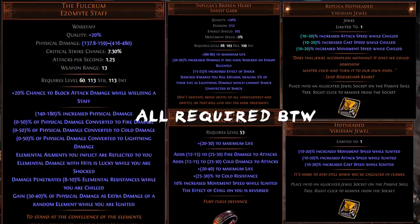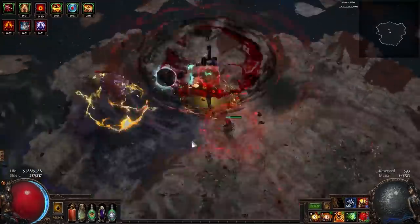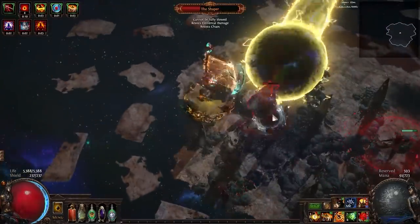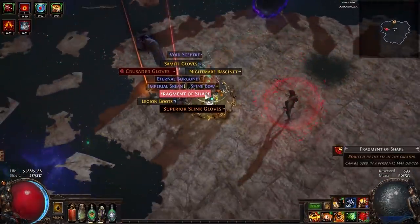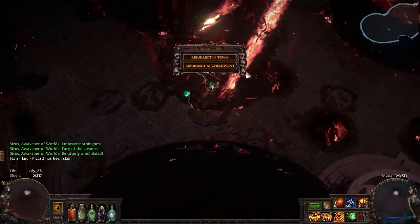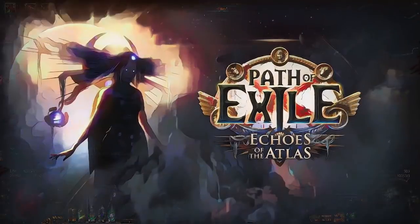We were forced into things like giving up rare slots to equip Impulses and Storm's Gift. This allowed us to mitigate the shock that the item applied and to actually clear maps with the explode. We were also forced into playing Chieftain to prevent death. But in 3.13, none of those are problems anymore.